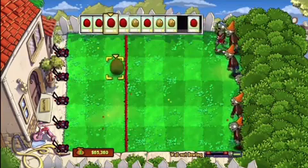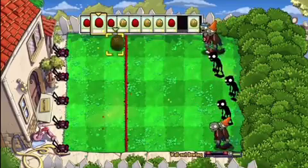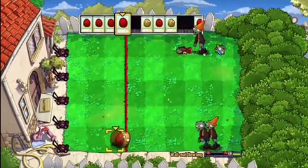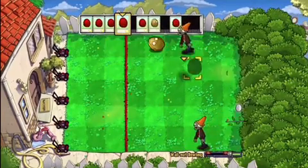Here we can see a massive line of zombies, so we are going to use the explosive one right down the middle of them - it hits all three lines, which is very helpful. Then we fire a normal one down to hit the Olympic zombie and just keep firing normal ones, saving the explosives for the big lines.